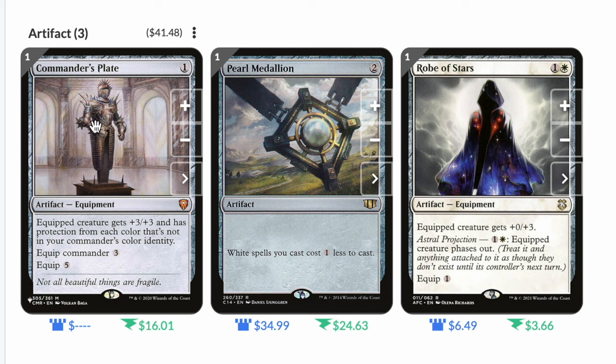Next we have Pearl Medallion, a two mana artifact that makes all white spells cost one less. Then Robe of the Stars: one and a white artifact equipment, equipped creature gets plus zero plus three. Astral Projection — one and a white — lets the equipped creature phase out for one mana. This is really powerful because you can trigger it after somebody targets your creature with a kill spell, protecting your commander from removal. The main way to kill your commander in this deck is through sacrifice, so this helps keep it protected.